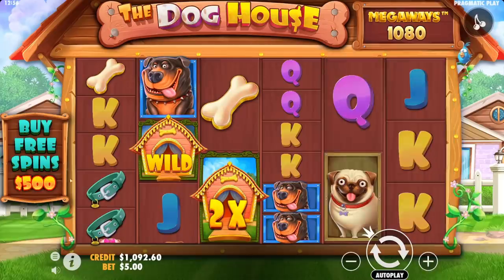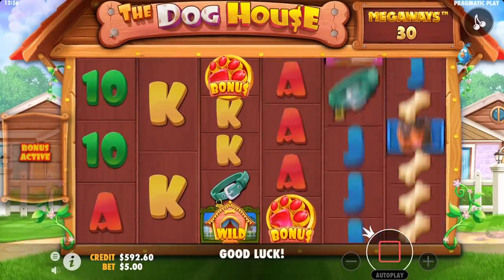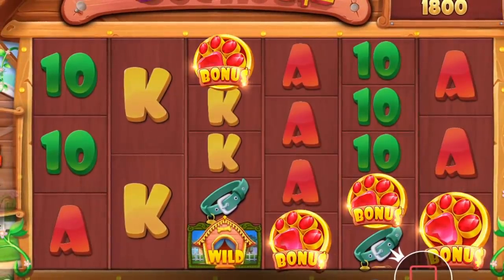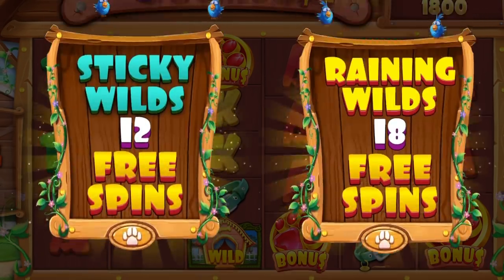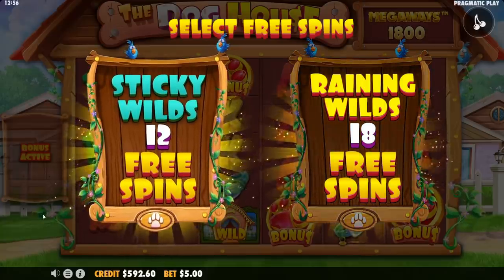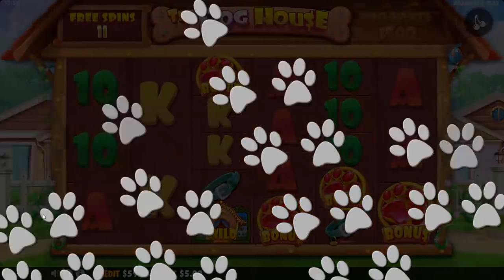Let's do a 500 buy. When you get four scatters there's a good chance you're making money if it drops wilds early — then it can be really good.